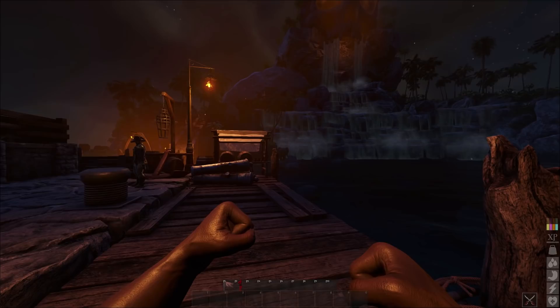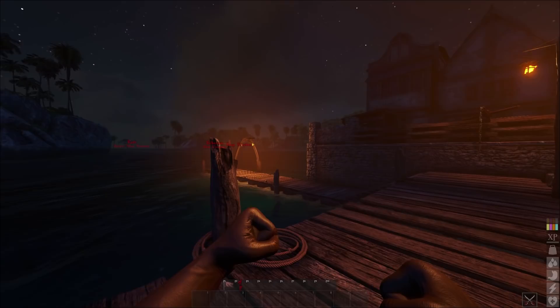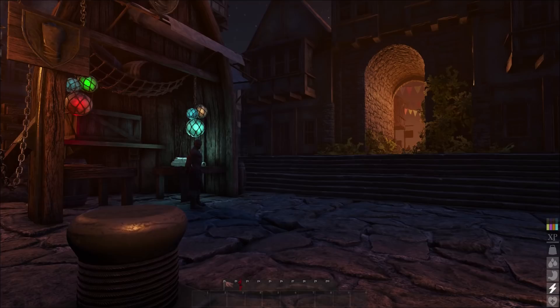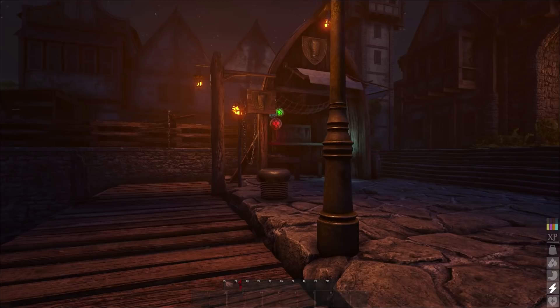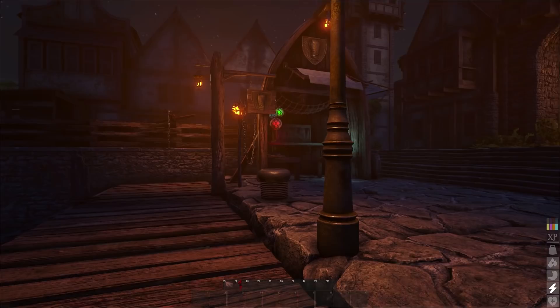Very, very first tip for a starter guide: you typically will start with either your fists out or you'll accidentally swing. So what you need to do is hit R. R will automatically take your fists and put them away just like that. That'll put you back into a normal stance. You can actually interact with things, not swing.